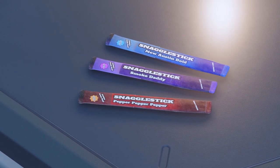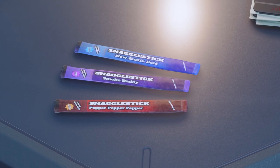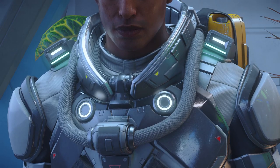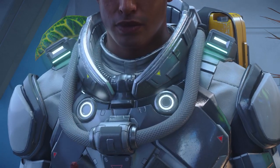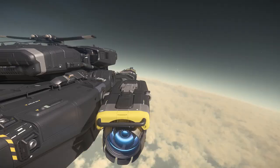Speaking of grabbing a snack, check out our sponsor, SnaggleStick. Snaggle one of these premium protein steaks and experience the ultimate in real meat snacking. Now back to the salvaging.